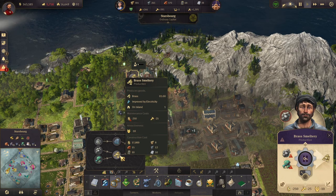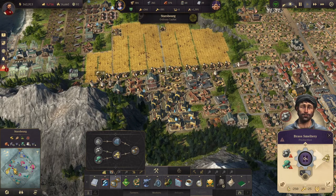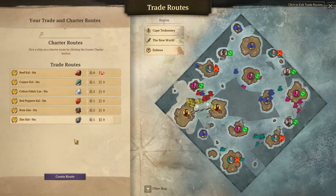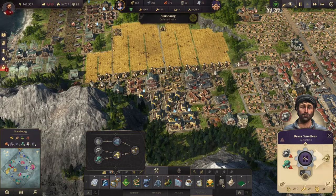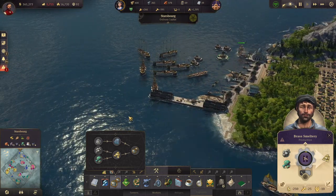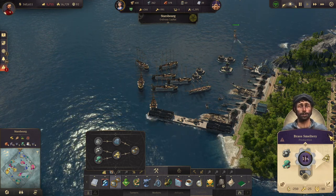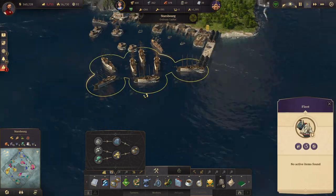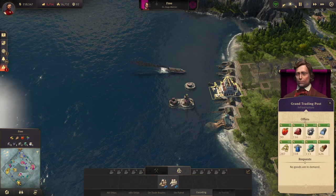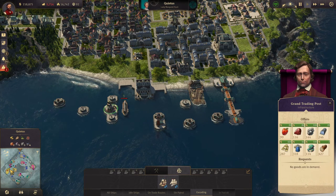That takes a minute, that takes 30 seconds. This should get us going because we do have the sink and the copper routes. Fleet awaiting orders — our fleet here... she's down here though. But I can't take this with those ships, I need more ships.